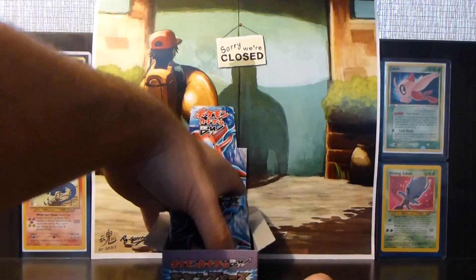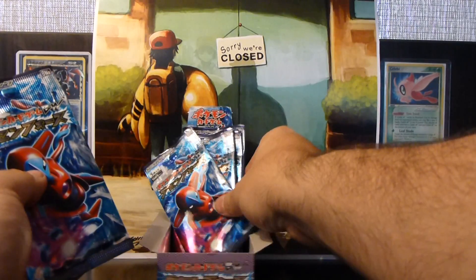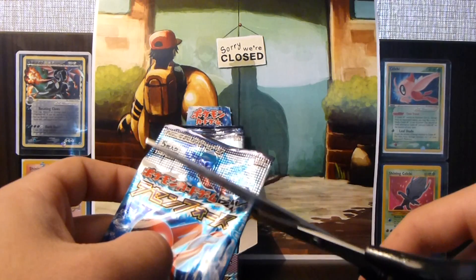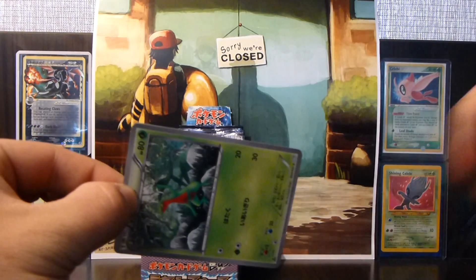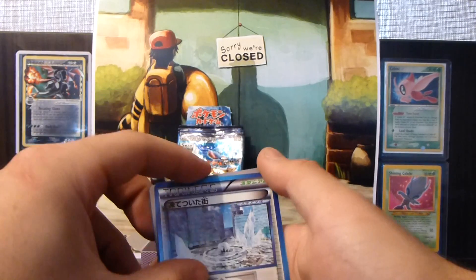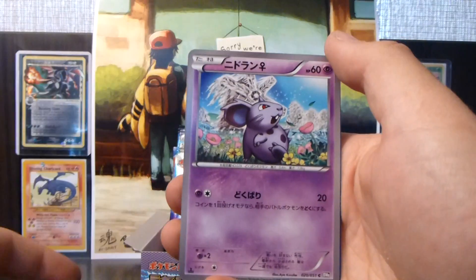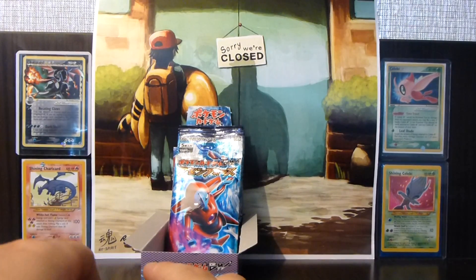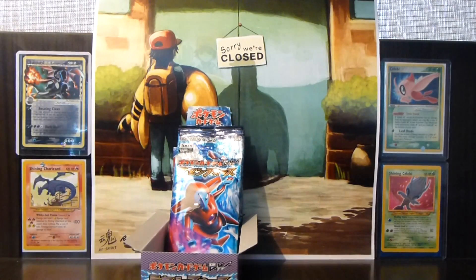Let's see how many packs we have left — still quite a few, about six. I'll be going faster in future box openings, but just want to enjoy this one. We have a Trainer, a Grovyle, a Lantern, a Nidoran Female, and a Steelix. Surprised that this Steelix isn't a holo since it's such an epic card — seriously, really, really epic.